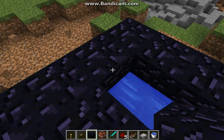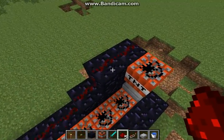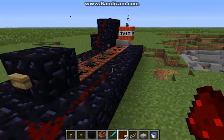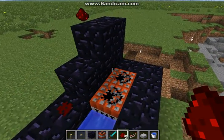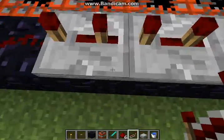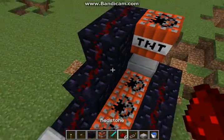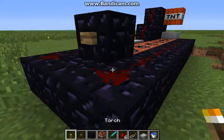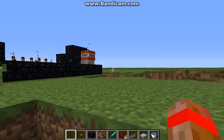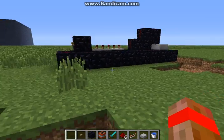Okay guys, I built it a bit differently — I think that'll work. Checking TNT, check, redstone, check, and we're all ready for takeoff. All right, this is gonna work. There it goes. That's the tutorial.